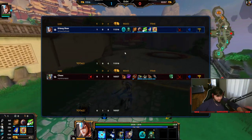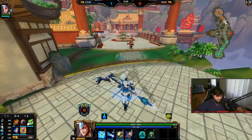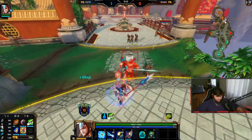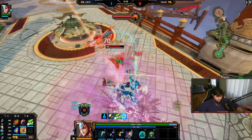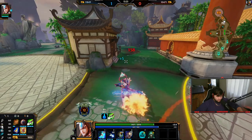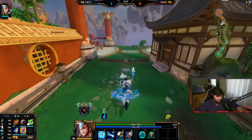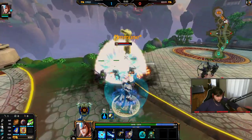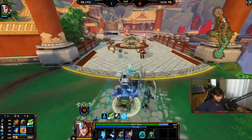Look at my protections right now: 226 physical, 131 magical. I get another 15 physical with this, so 241 physical, 131 magical — I'm at 370. I took all that damage, and look: I'm missing 600 HP. I use my shield and I pretty much have it back. Crazy.